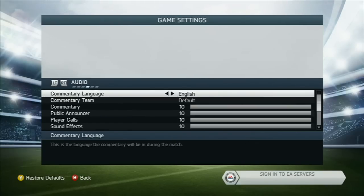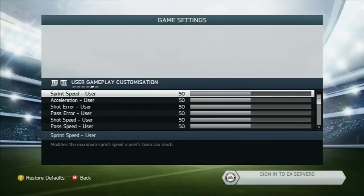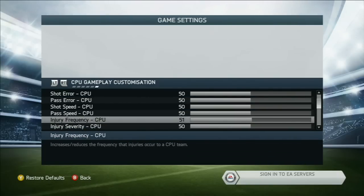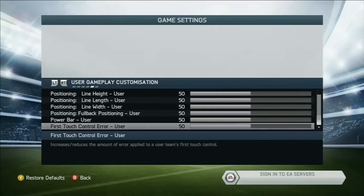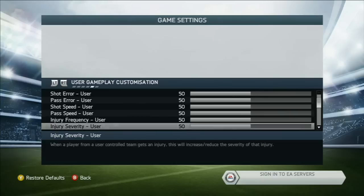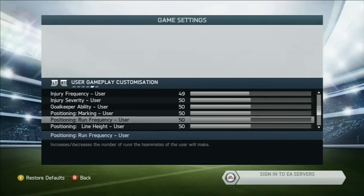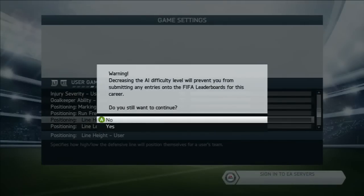Another one — this is just blatantly cheating. For the User speed, you can put this right up to 100 and you'd be running like it's a cartoon. And then for the computer, you can put that right down to zero and they'll be running like snails. With every other attribute — for injuries, you can put it up to 100 frequency and the computer is going to get injured with every single tackle you make on them. On yours you can put that down to nothing, and your players will never get injured.